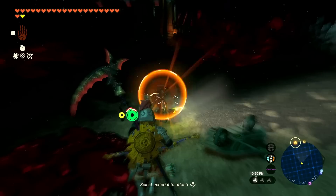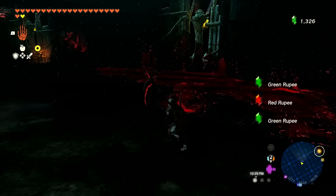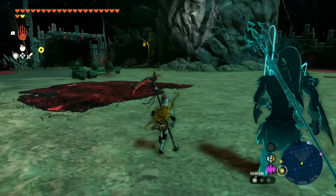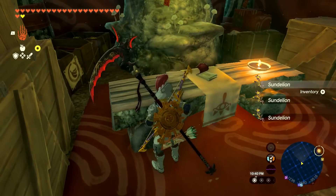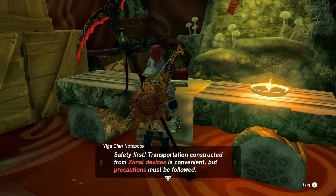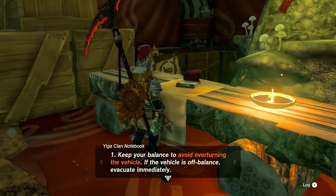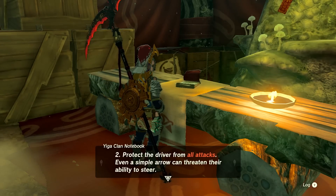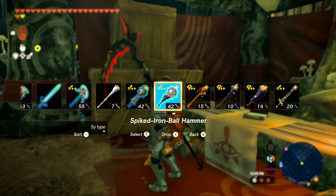We'll grab all the goodies they dropped — rupees, bananas, all sorts. Since it's so dark, a light root here and there makes a difference. I don't see any other Yiga Clan members, but that was so cool. I maybe tackled that in a way that was a little more advantaged than the game intended. Look at all this stuff — is this like a store? It reads: 'Sun Lions — Safety First. Transportation constructed from Zonai devices is convenient but precautions must be followed.' Glory to Master Koga.